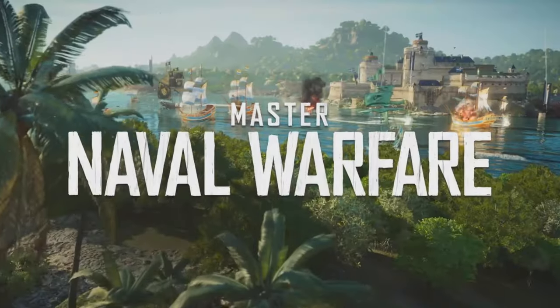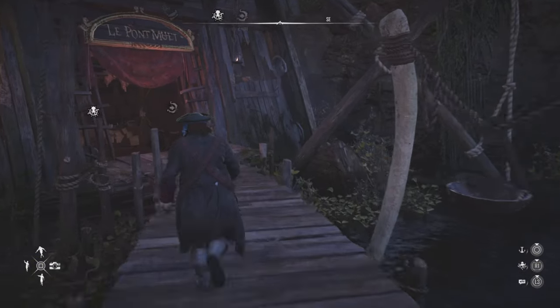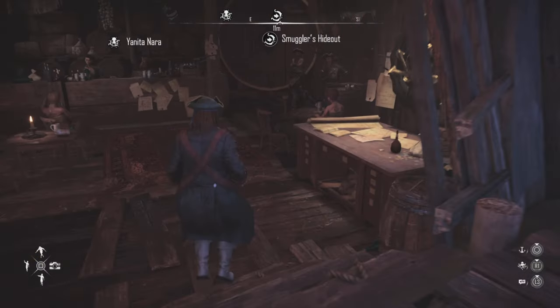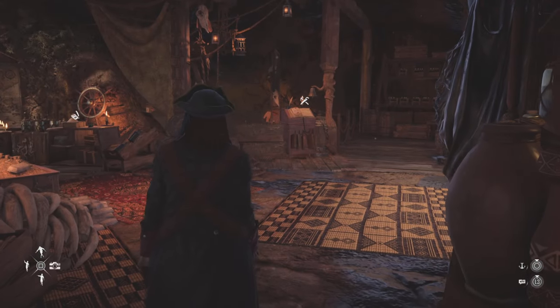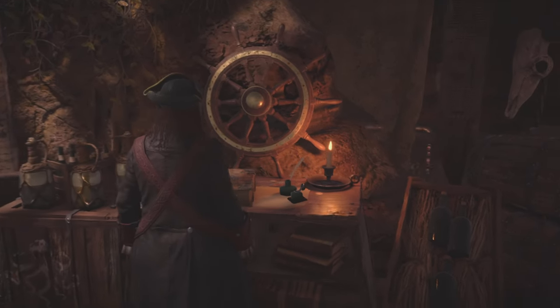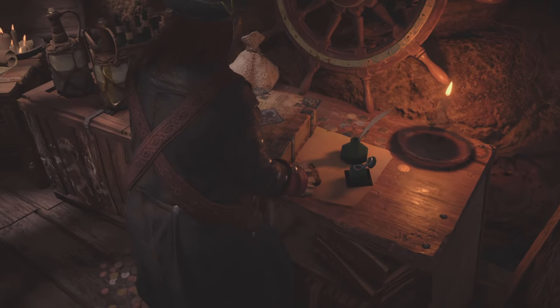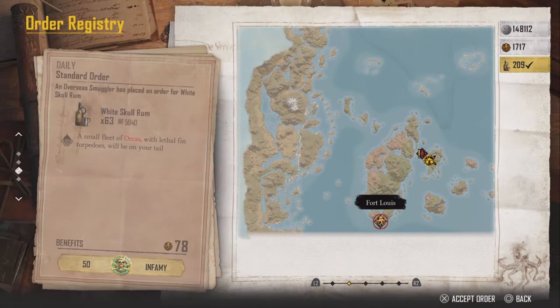Now ever since the last update, our favorite contract where we could just turn in one material has been patched — sadly, I know. So we have to figure out the better way to get gold, and I've figured it out. It's kind of random, but I'm gonna show you what I do to get the maximum amount of gold.